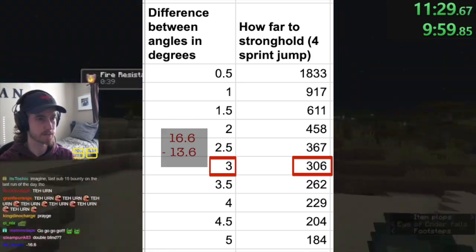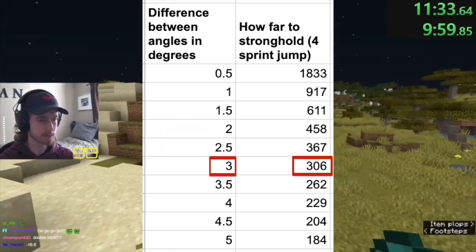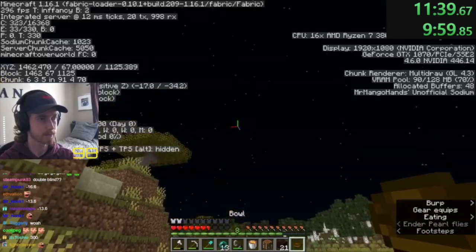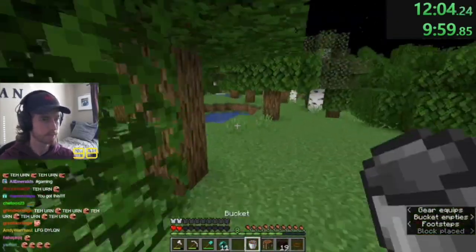This one is at negative 13.6 degrees — a three degree difference, so he knows it's about 300 blocks. He estimates that will take him about four enderpearl throws, and he gets exactly there.